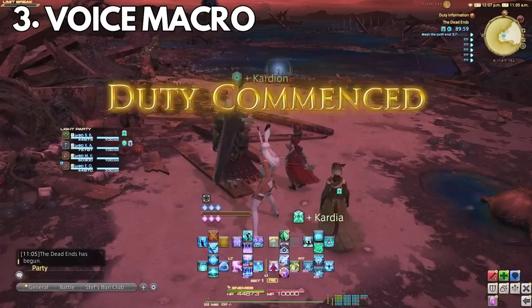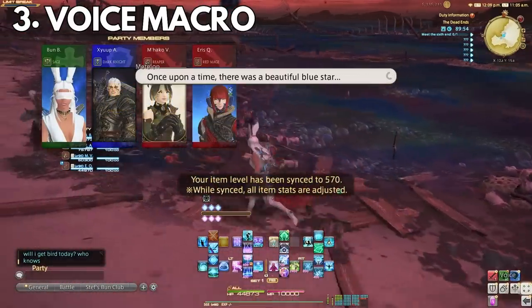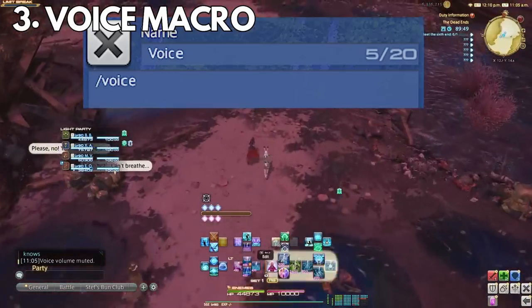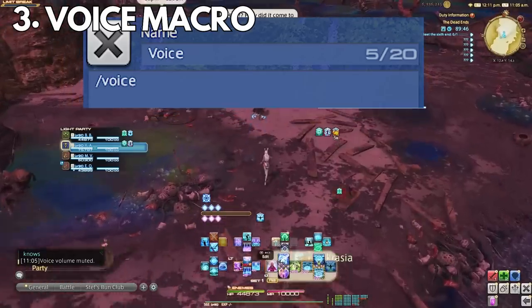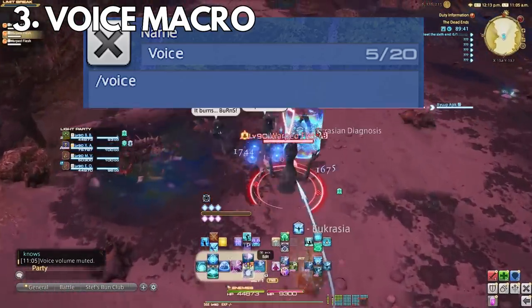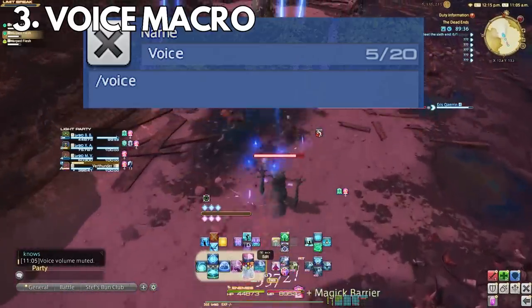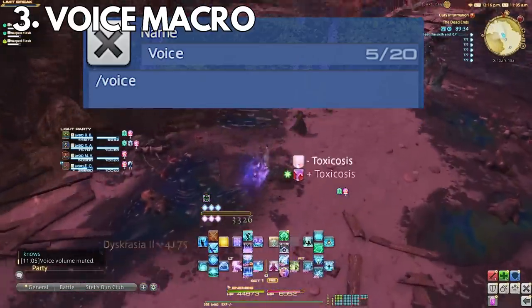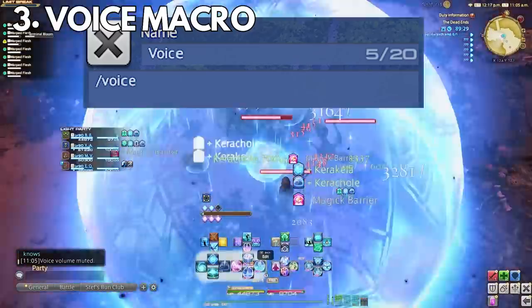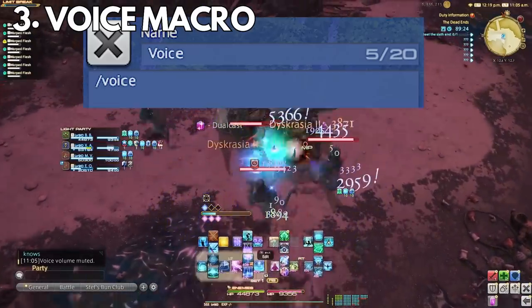Number three: this is an absolute personal favorite and one of my most used during roulettes — a simple voice mute macro. I cannot stand re-listening to dungeon voices over and over again on my EU character when unlocking everything. A simple /voice will mute the voices, and you click it again to unmute. It does not put the voice volume to zero — it simply mutes it so it will go back to whatever level it was when you unmute it. Then I can just listen to the epic background music instead. Dead Ends, I'm totally looking at you.